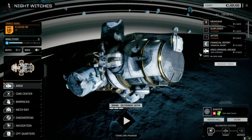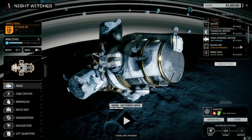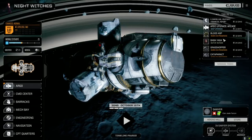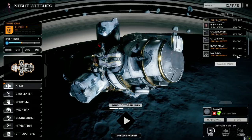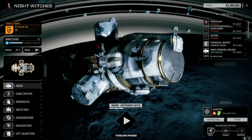Hey everybody, welcome back to another episode of Night Witches. Last episode we took on a pretty tough mission overall. We did manage to pick up a Blood Asp, which is a 90-ton clan mech that we're actually working on repairing right now. We still got to put stuff in it, but our Marauder took a massive hit — it's out for 65 days. We do have lots of mechs we can replace it with.